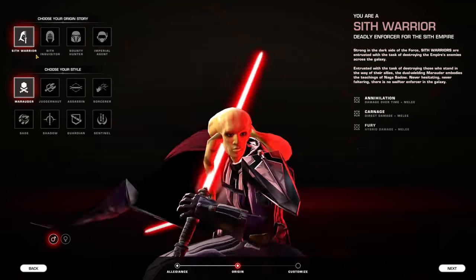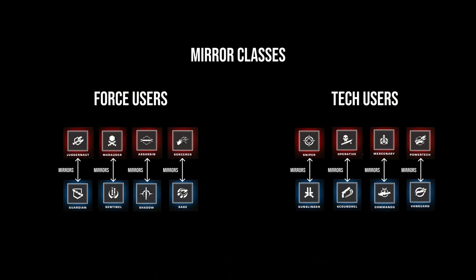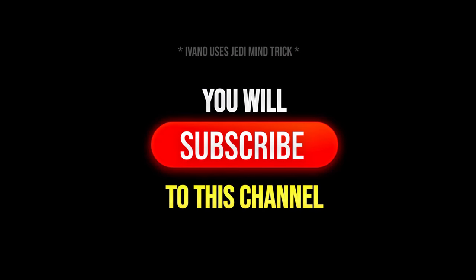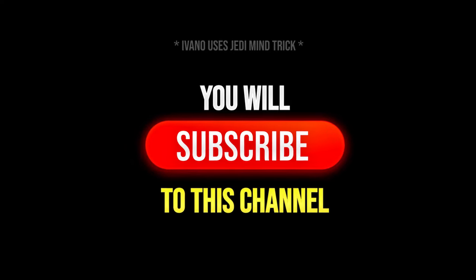Those were all the classes. As opposed to WoW, your race does not matter in this game, so pick whatever looks coolest to you. The final thing is that in SWTOR there are so-called mirror classes, meaning all abilities, talents, and gameplay of the Juggernaut are basically the same as its Republic variant, the Guardian — just with different names and animations. That's it for today, hopefully you enjoyed this video. Please remember to leave a thumbs up, subscribe to my channel, and I'll see you tomorrow.